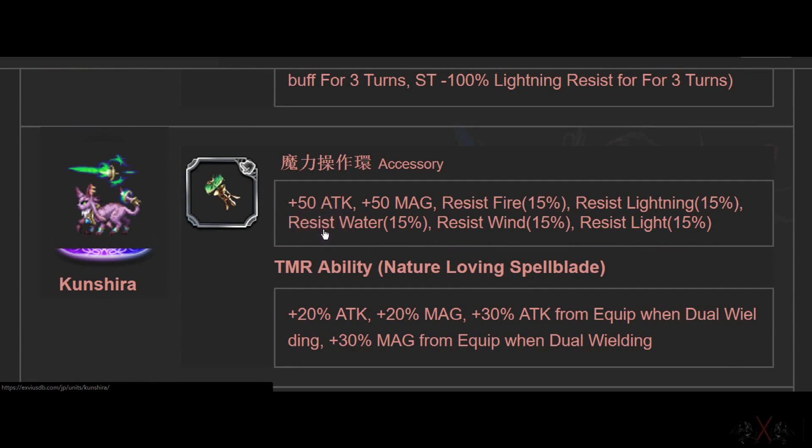Next is Kuncuras — it's an accessory, 50-50. A lot of precision — I love this already. He is good all round. Passive from Trust Master — 40-40 in Attack and Magic for Super TMR accessory. I wish I had 12 of these. This will be the best in slot for hybrid damage.